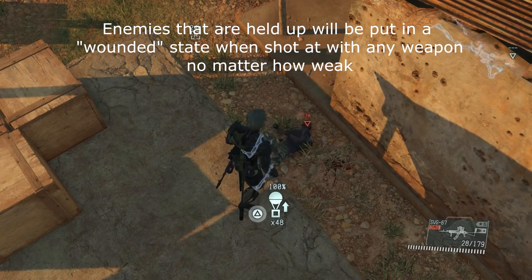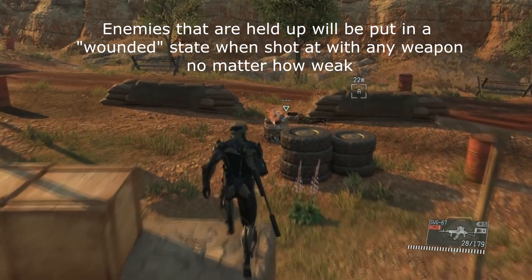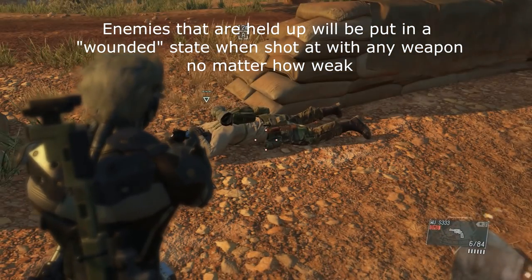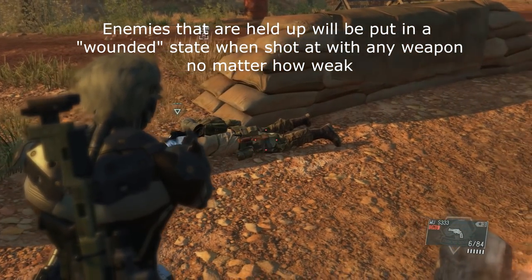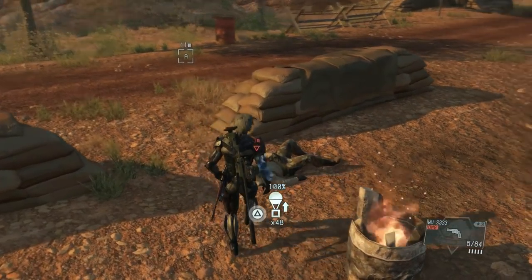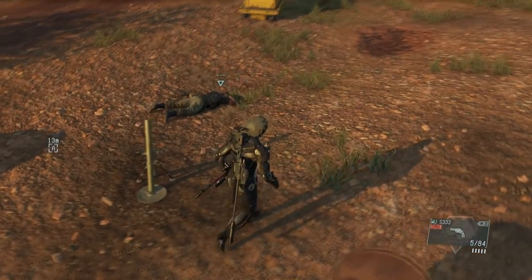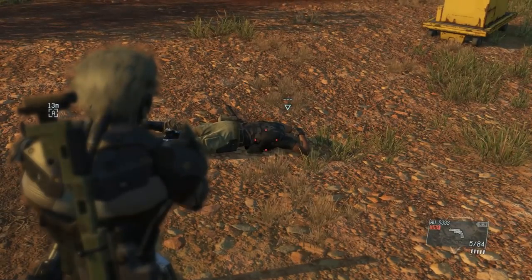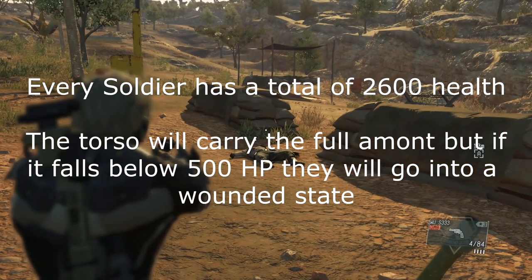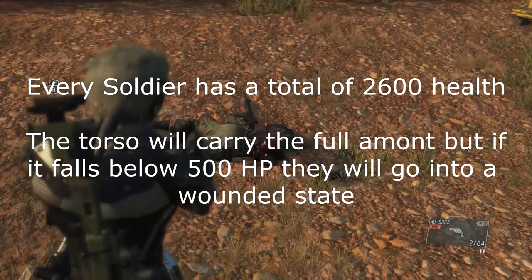It turns out that if you actually have enemies that are held up — or told to get down on the ground — no matter what weapon you hit them with, they will go into an instant wound state, even though the weapon does not fit the criteria to actually wound people in the first place. So I'm going to go into a little bit more detail about that right now.